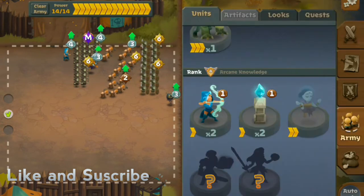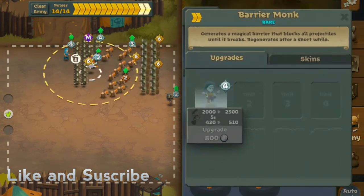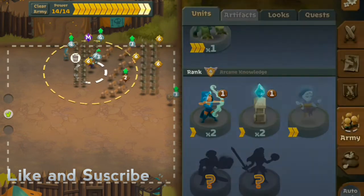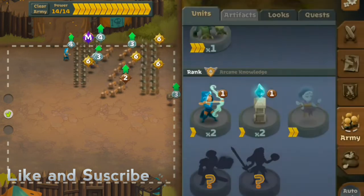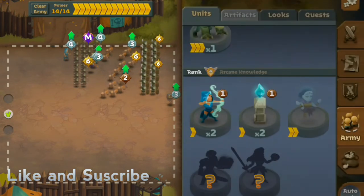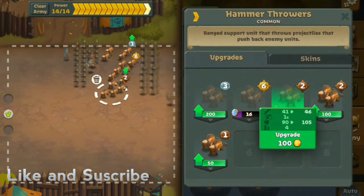So today I'm going to show you this army. This is actually really easy — all you need is three sets of archers at the back, a barrier monk right in the middle, and a bard also in the middle to speed things up. We also have an arcane archer at the back taking out groups, and level 6 shield bearers — two of them just for defense. The bomber stays the same, and we have three hammer throwers.